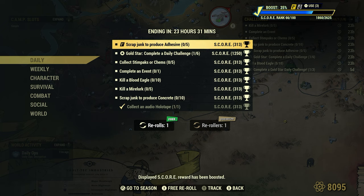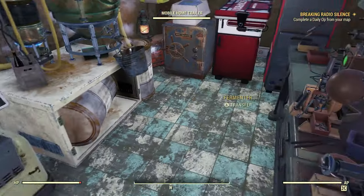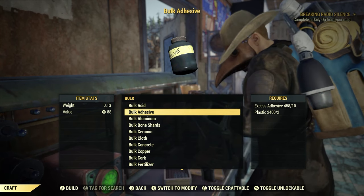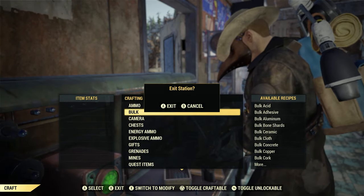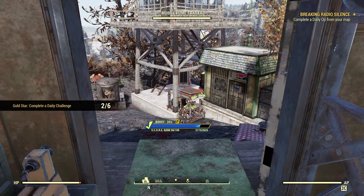Let's do this one here: Scrap junk to produce adhesive, 5. We could find adhesive all throughout the wasteland — duct tape, wonder glue, handmade glue. You scrap weapons and armor and come across some adhesive. But for these daily and weekly challenges, you might as well bulk it at the Tinker's workbench — it's the fastest, quickest, easiest way. Here's our Tinker's workbench. Go to Craft, then Bulk, and bulk adhesive right here. As long as you have 10 excess adhesive and two plastic in your stash or scrap box, this method will work. Bulk just one, back out, scrap it — scrap junk produced adhesive 5 for 5. Done. Just like that. Couldn't do it any easier or faster.